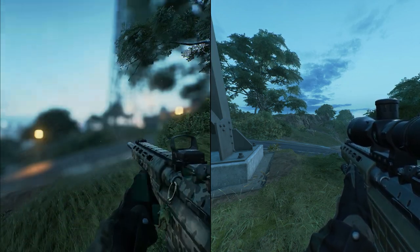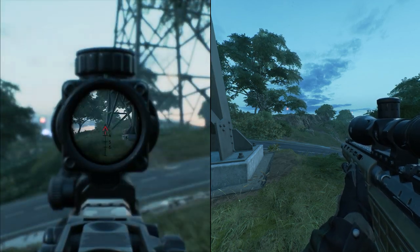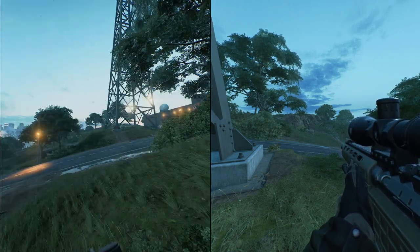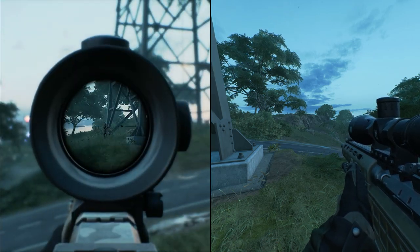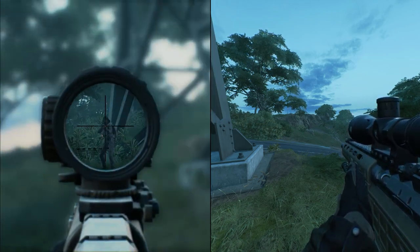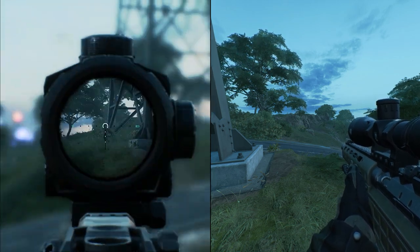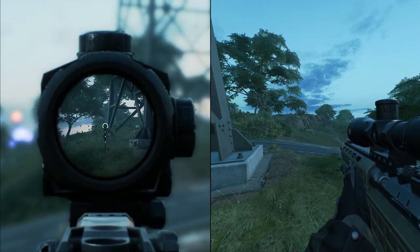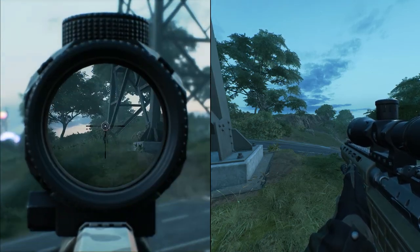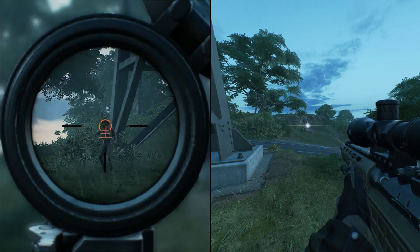Rather than going through every single scope repetitively, I'll just show them on screen. From testing the SWS and other snipers, weapons seem to work in classes rather than individual weapons — if one sniper does it, the others do too. With the SWS 10, anything below the 4x sight will not give any glare at all, so a 3.5x won't give glare. But the 4x, 6x, 8x, and 10x scopes will all give off glare.